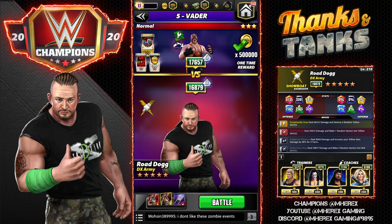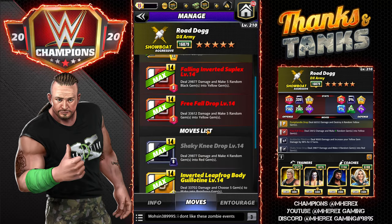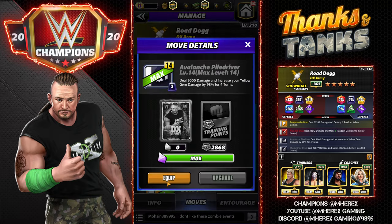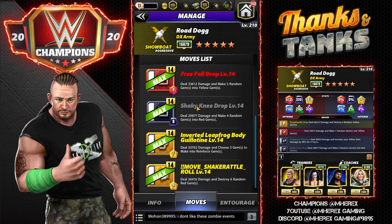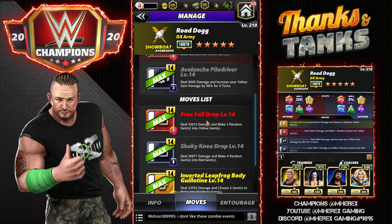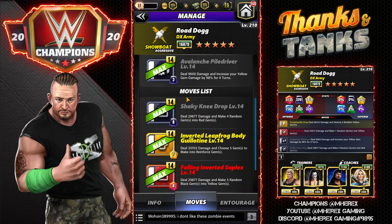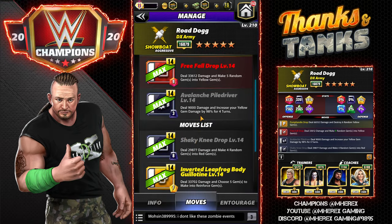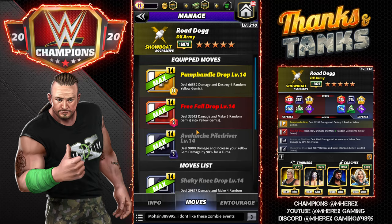Let's take a look at the four star moveset — this is the one I like the most. It's a tri-color build available at four star. It does give him a little more pop, though it's a little board dependent. We're going to put in the avalanche pile driver, which deals 9K damage and increases your yellow gem damage by 98% for four turns at five star. Obviously it won't be quite that strong at four star, but it does give him a little more pop.